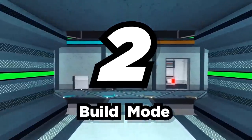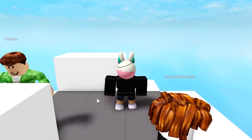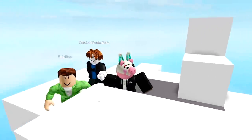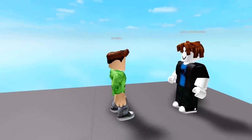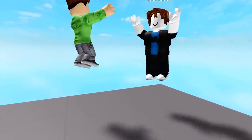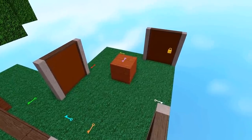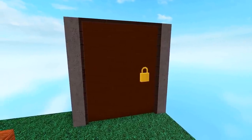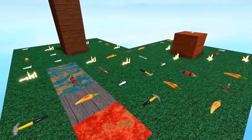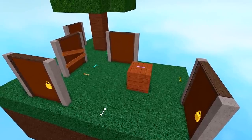Number two: Build Mode. Now that Mousy is out of the way, we can talk about what has really got everyone excited about this update — Build Mode. As you might have guessed, it does exactly what it says on the tin: it lets you build your very own Piggy levels. But it's not just that — you can also join all of your friends' levels too. That way you can see what your friends have created and even have full-on games of Piggy on their very own maps. You can play any game mode with any amount of people, with as many keys, doors, decorations, obstacles, and items as you want. Literally, the only limit is your imagination.